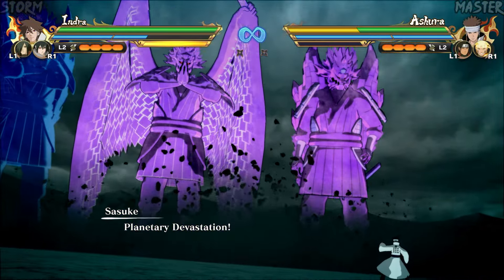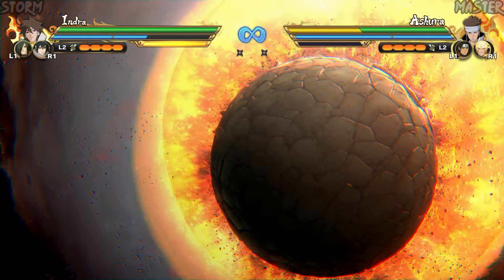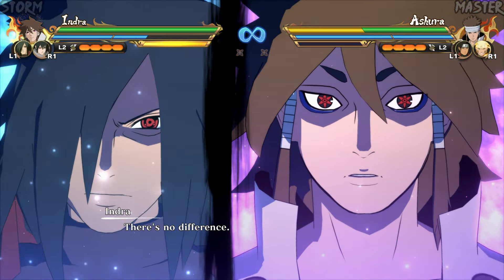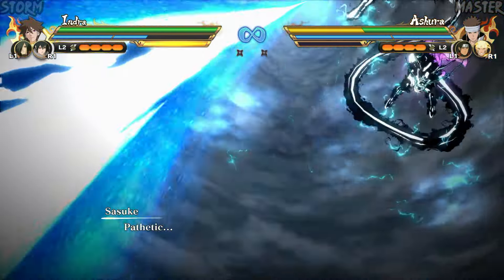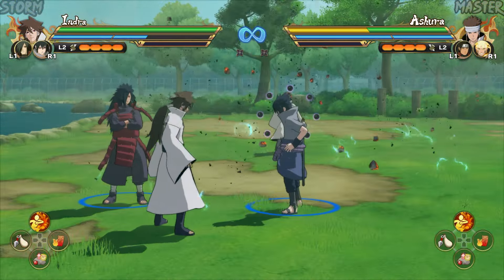Even though it's not specifically related to Borushiki, this new team ultimate is a part of this DLC pack. It's Team Indra's ultimate Jutsu, which I believe is the best team ultimate in this season pass. I love the attention to detail they put into it. Instead of working together like Team Ashura did, they are competing with each other, which suits them a lot.